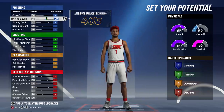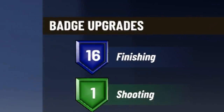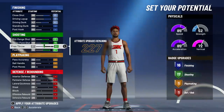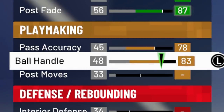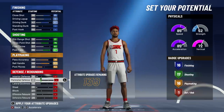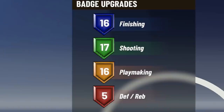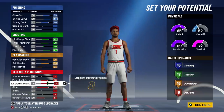I'm maxing driving dunk and driving layup, and putting close shot up to 85 — just enough to get 16 finishing badges. In shooting, I'm maxing mid-range, free throw, and post fade, bringing free throw up to a 60 to hit 17 shooting badges. I upgraded post fade instead of free throw first because it gives more attribute upgrades remaining. In playmaking, I'm maxing pass accuracy, maxing ball handle, and upgrading playmaking to 53 for 16 playmaking badges. On defense, with 139 attributes remaining, I'm maxing perimeter, lateral, and steal, putting the rest on defensive rebound.